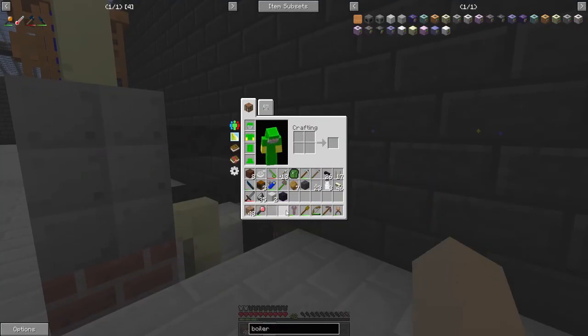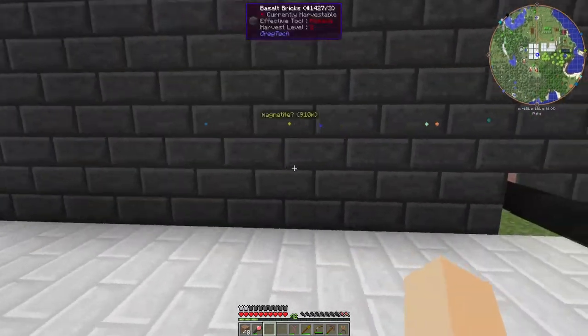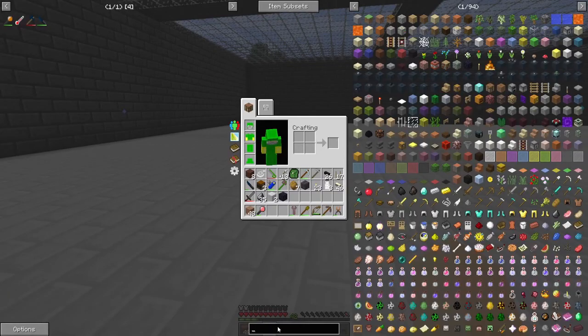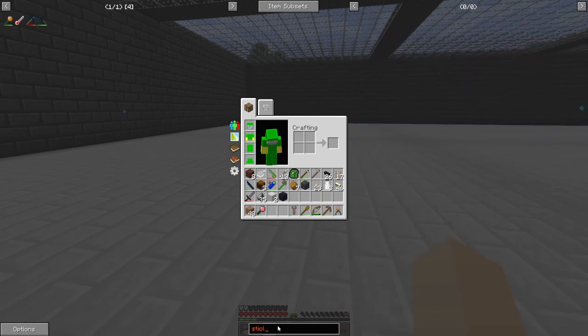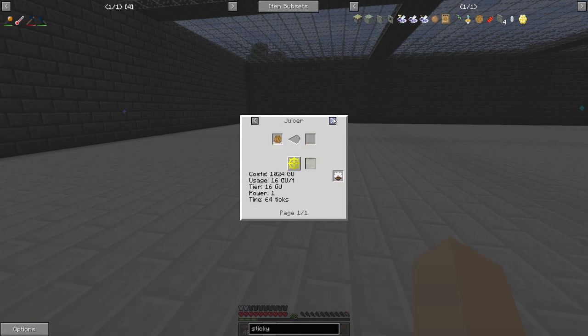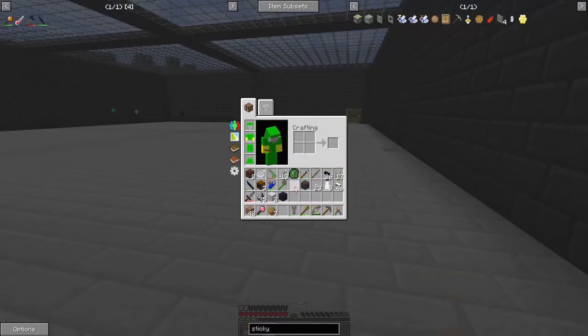So now we need to get a chest on here. If we look at the sticky resin in the squeezer, it is 16 GU — which is what we're going to be using — and it gives us one unit of latex with no output. Let me grab something to eat here.